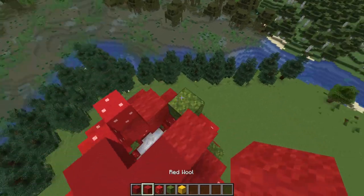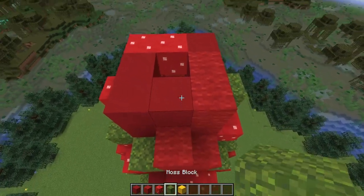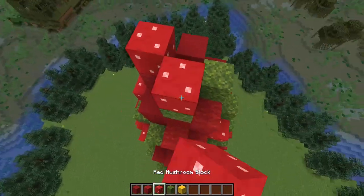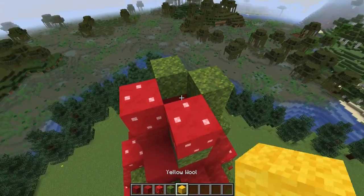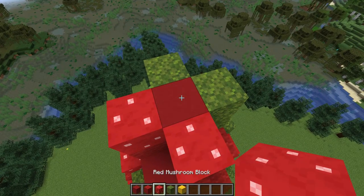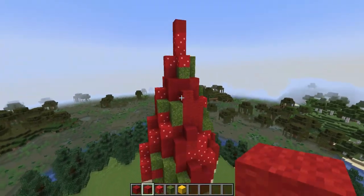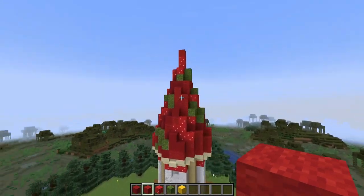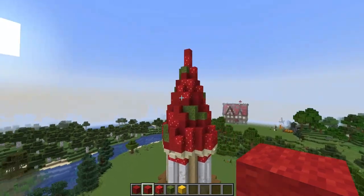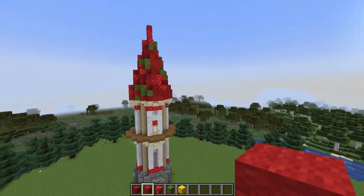We're getting really close to the top of the build now. For our very top layer, you'll need to put in some sort of placeholder block. I'm going to use a red concrete here so that way it's not visible from the interior and I don't need to worry about going inside to break it. Here's how the roof should look — let's get a look from all the angles.